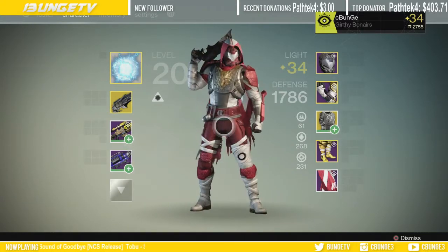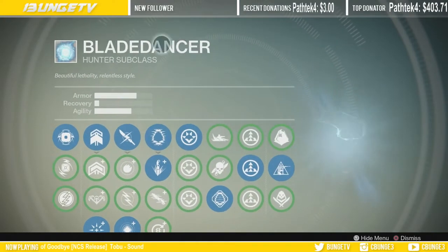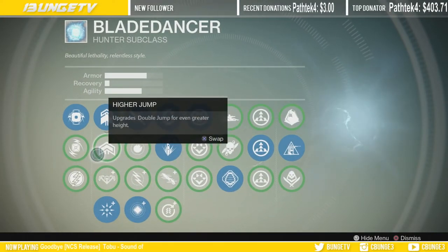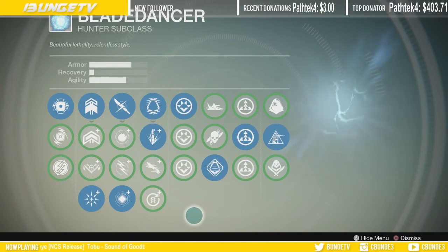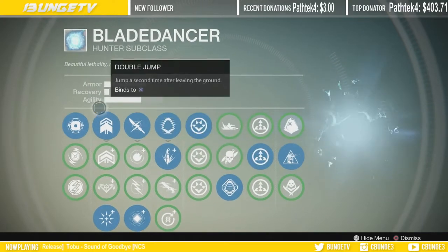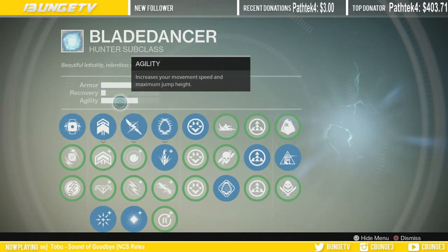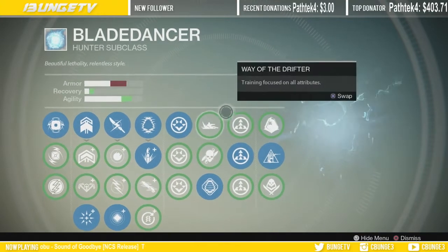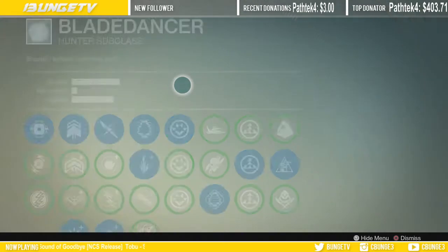Let's start with the subclass side. First off, I use blade dancer — all I use is blade dancer. I'll use gunslinger on my second character but I like blade dancer for the simple fact of blink and going invisible. If you call me a douchebag I don't really care because it works and I win that way. As you can see, I don't really run a lot of recovery — I run a lot of armor and agility. I like agility because I can get to sniper spots a lot quicker than most people and that's how I can hit my shots better.